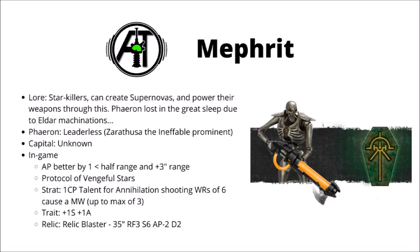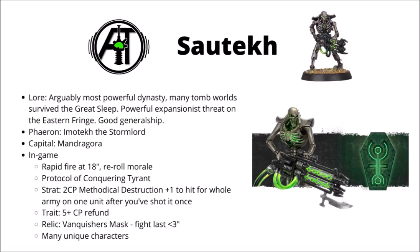Next up we have the Sautekh Dynasty — these are your classic silver, black and green Necrons, the ones that were the poster boys for the faction for quite a while until the new Szarekhan Dynasty turned up. They're arguably the most powerful dynasty at the moment. Many of their tomb worlds survived the Great Sleep, and their Phaeron Imotekh the Stormlord leads a relentless drive of conquest. Their dynastic code is actually quite weak, but they have good options with their Stratagem and Warlord traits which kind of make up for it.